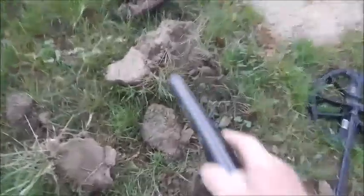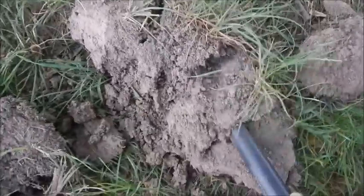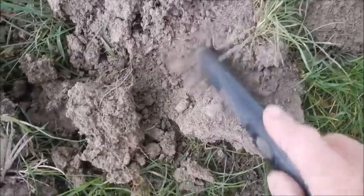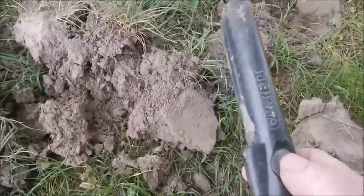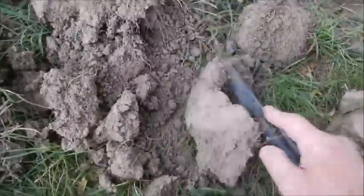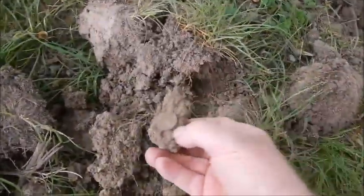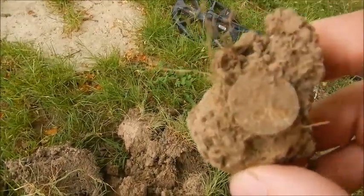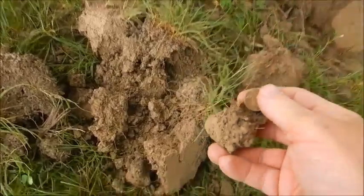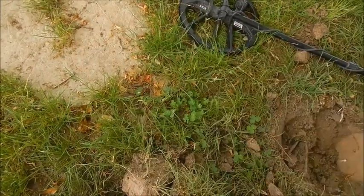Alright fellas, it's out and it's in that piece there. Let's break it up and see what it is. This pinpointer just goes off on its own - I've got one in for repair, I had to keep turning it off and back on again. It's in there somewhere. There it is - I can see it. There it is, and it's the same coin, the same type - it's an aluminium coin. So a little coin spill from, I think, the 1950s or something like that. Two coins in the same hole.